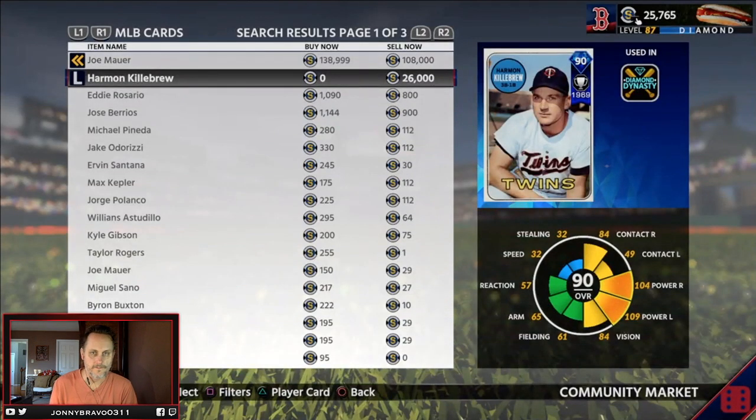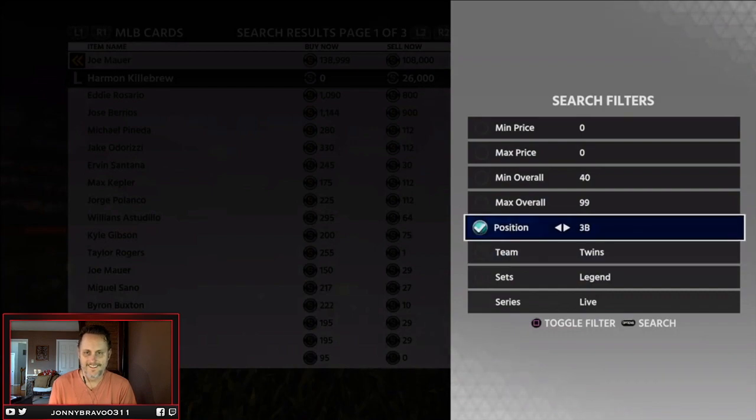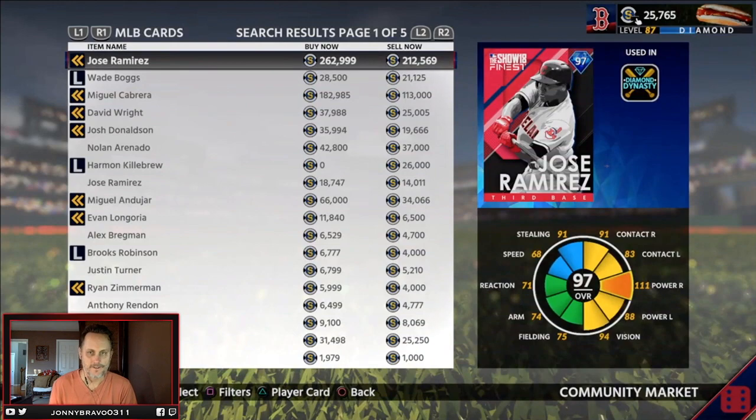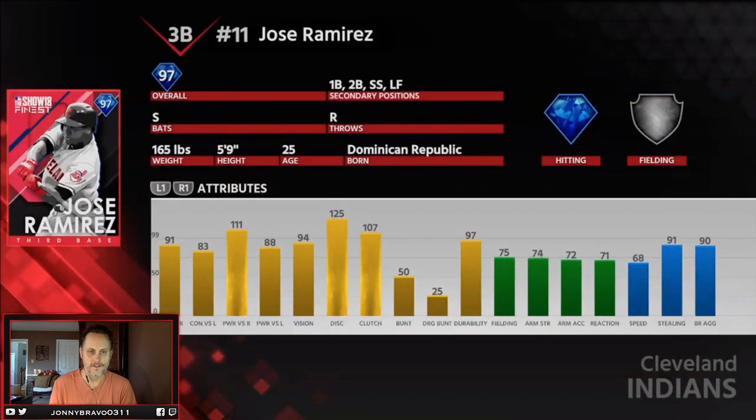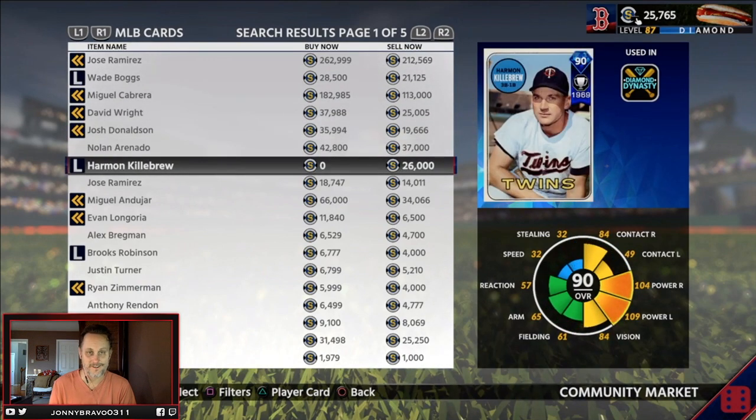Let's take a look and compare him to some of the other third base cards out there. Check out some of the other third base options — you've got the finest Jose Ramirez. This card has better contact, but the power versus lefties isn't as good. Way better speed and stealing, and better fielding. But it's also going to cost you 10 times as much as the Harman Killebrew card. Right now no one's actually selling it — we'll see what the price looks like, but for right now it's up there for $26.